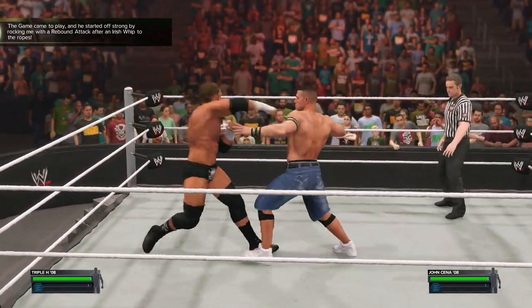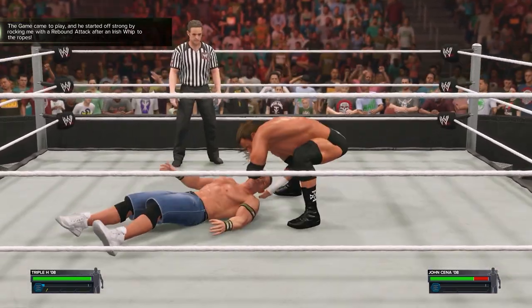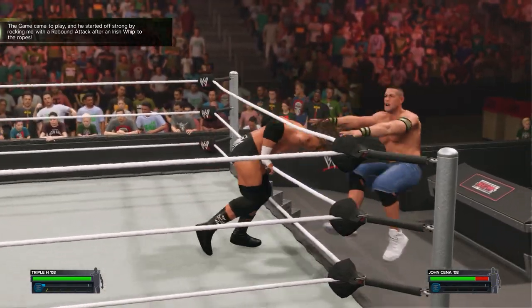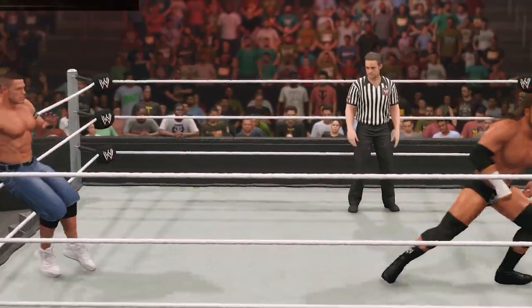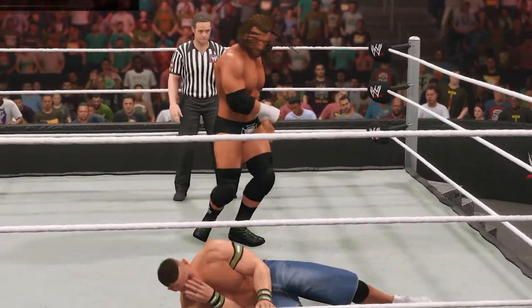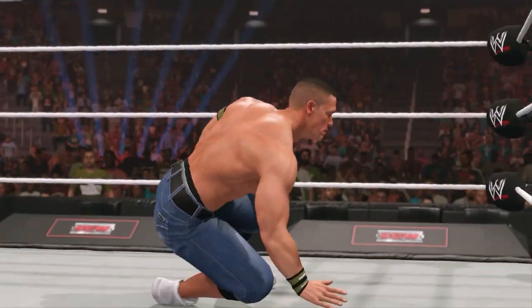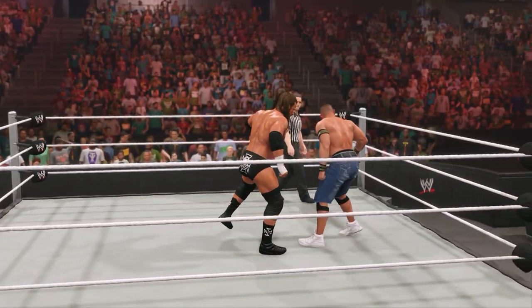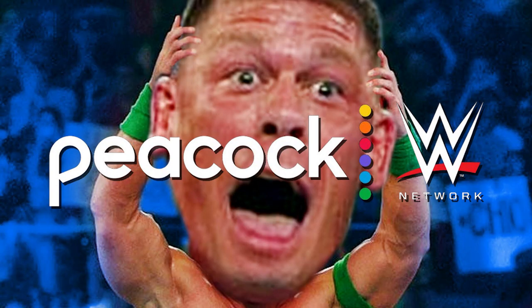I am the Game, Triple H, and I have come here to play according to the objectives. We must Irish whip into the ropes starting off easy. Big rebound attack off the ropes — boom. Flying knee by Triple H. John Cena goes down. Goes for the right hand — we're gonna wrestle the ropes again and a knee to the face.